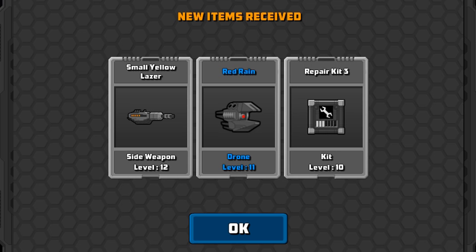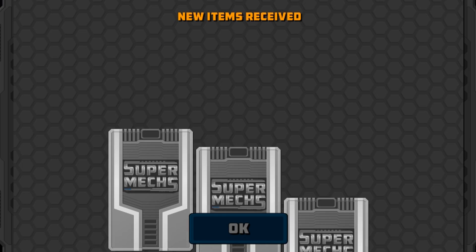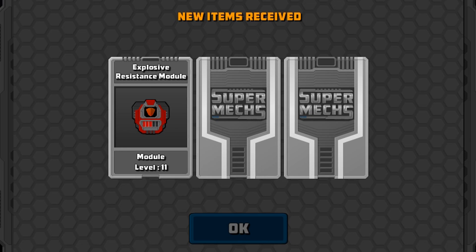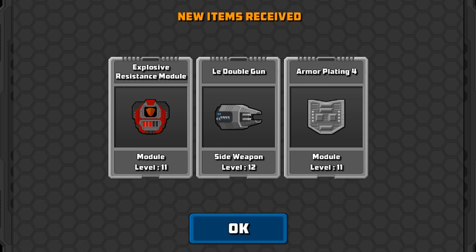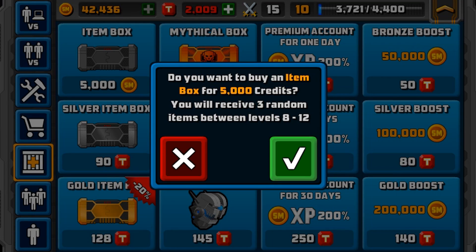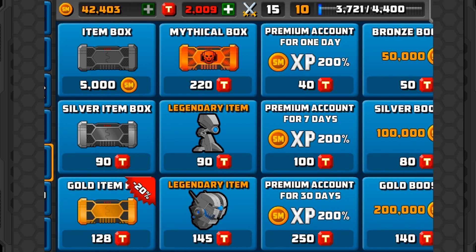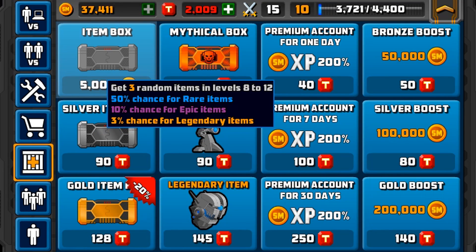So we've got the small laser, the red rain and the repair kit 3, so that is pretty nice. I want to try and see how often the legendaries come out, if they do at all. Explosive resistant module, the double gun and armour plating 4. Now these are going to range in the lower levels. We're going to get level 11 until we level up to the high levels. So yeah, I might do another one of these when we get to a high level as well. We've got explosive resistant kit, energy kit 3 and the Swiss cheese — two rares in one easy crate, so that's not too bad.